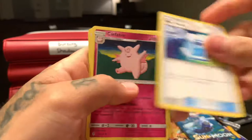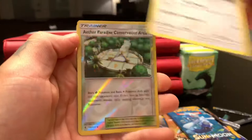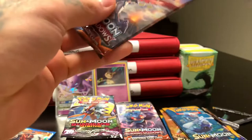Lightning — non-holographic. Max Potion, Clefable, Lampent, Litwick, Gothita, Gothita, Pancham, Alolan Vulpix, Chansey — reverse holo — Ether, Paradise Conservation Area, and Swell — non-holographic.